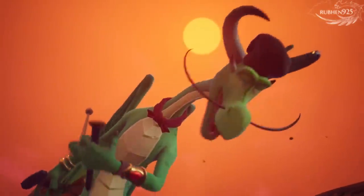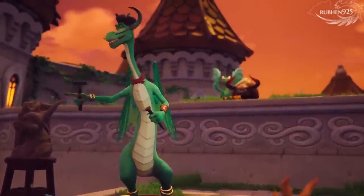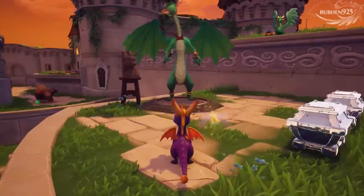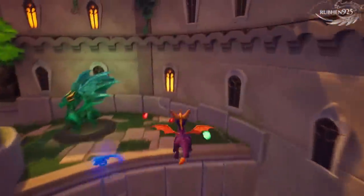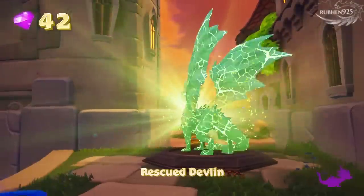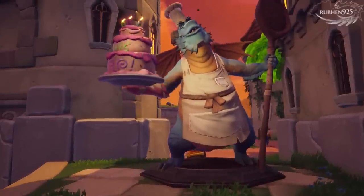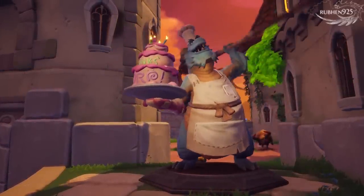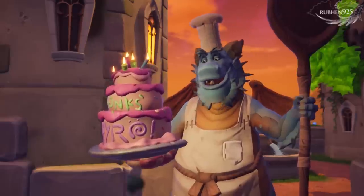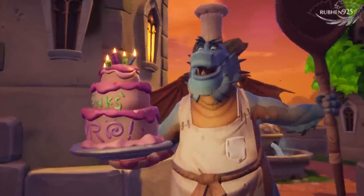Welcome to Town Square, Spyro. Begin exploring by gliding to that area with the bulls. Use the right stick to get a good look. I have the worst itch on the tip of my wing. Did you know that you get your longest strides by pressing the jump button at the very top of your jump?